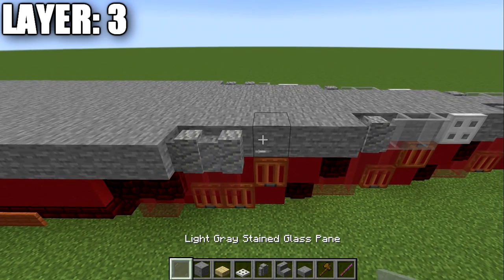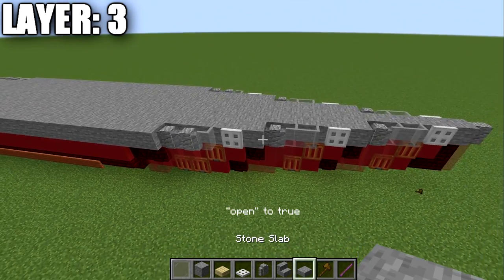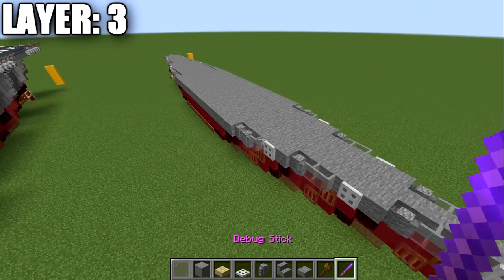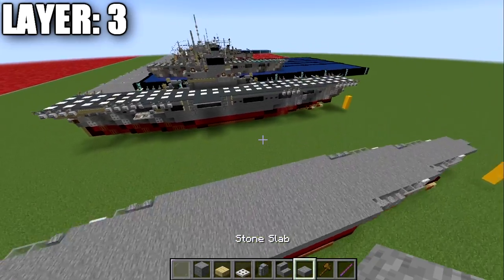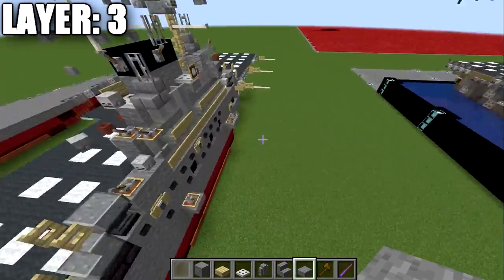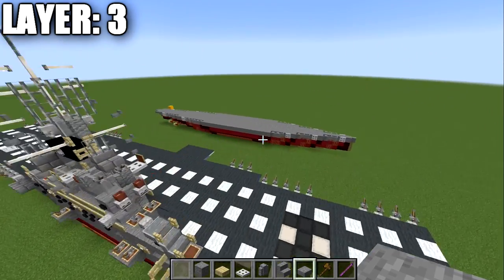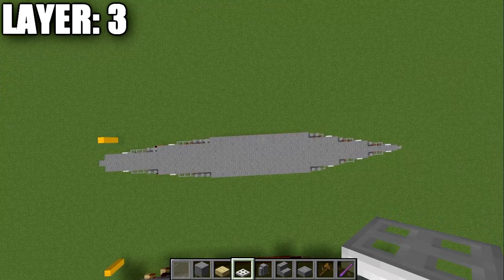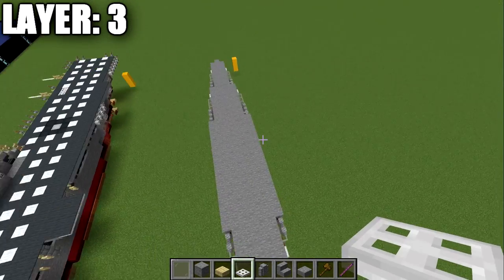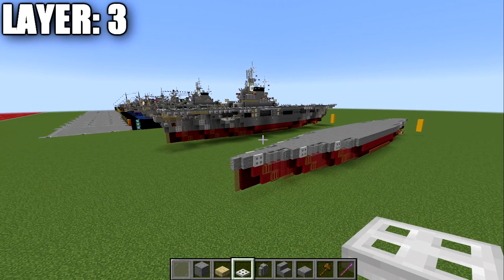Place two inside walls, one glass pane, and an iron trapdoor — again close it manually with the debug stick. That is it for layer three. Here is a top-down view of what it should look like. This concludes the half-on, half-off sections; from here on out we'll be building each layer all together.